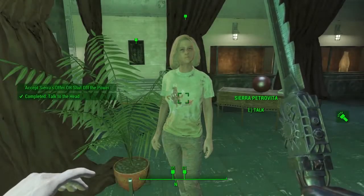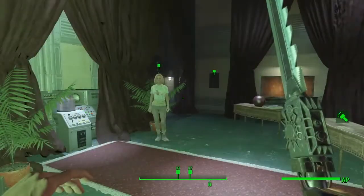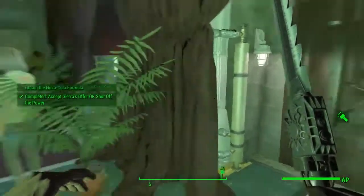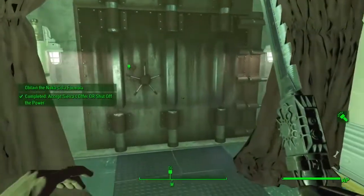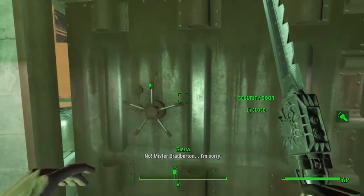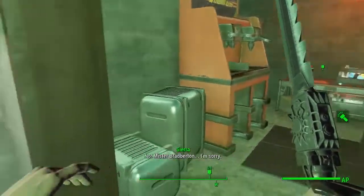She will give you the Nuka rocket suit, a unique rocket suit. The choice you're going to have to make if you want the Nuka Nuke Launcher is you're going to have to shut off the power. She will not be very happy with it and you'll lose the right to take the Nuka rocket suit.